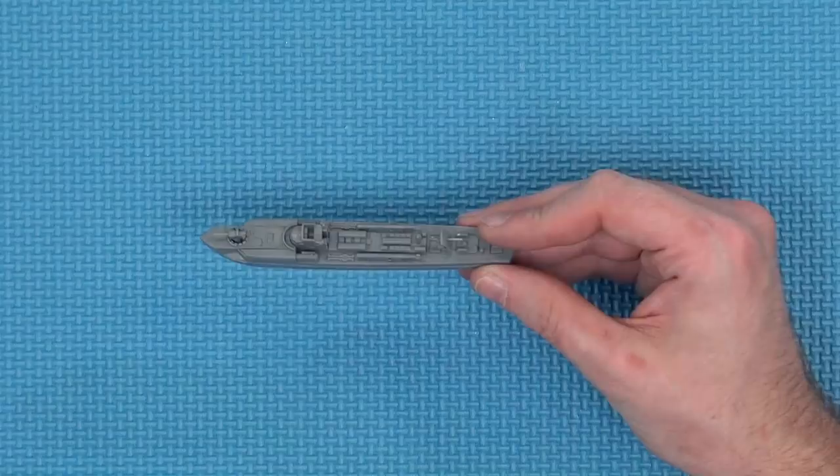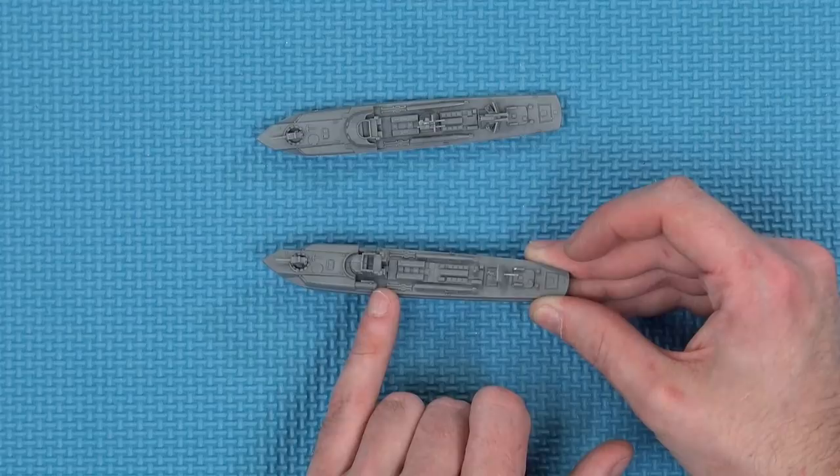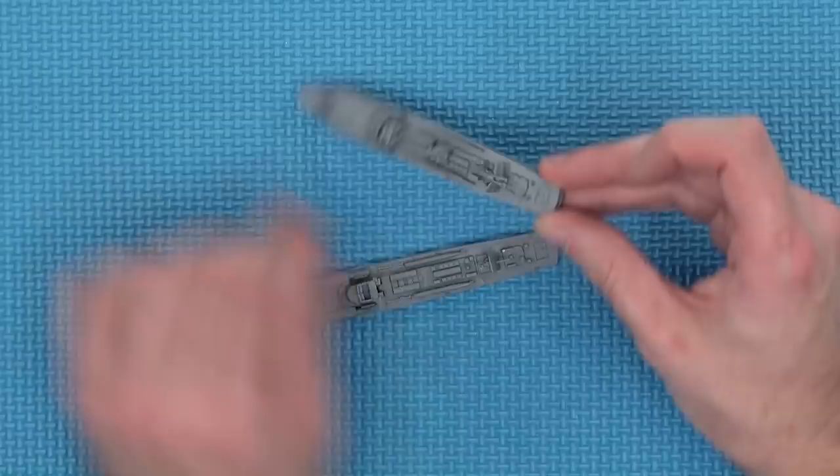One thing I forgot to show was the bigger ships once put together — and they're quite lovely. Off the sprue you've got gun emplacements, torpedoes, and spare torpedoes that you can see would be run forward to reload the torpedo tubes at the front. You've also got a couple of different variants you can build from each sprue, with different gun layouts.